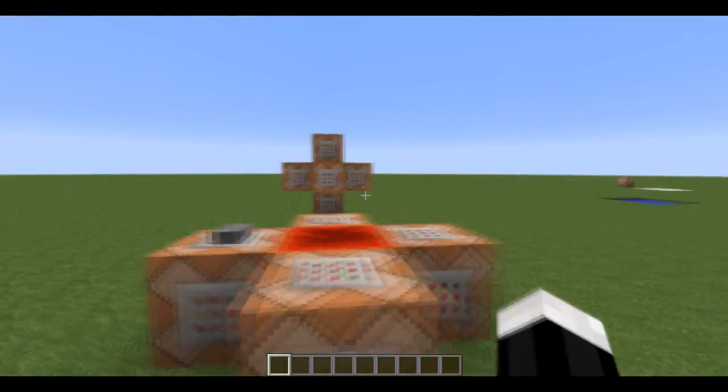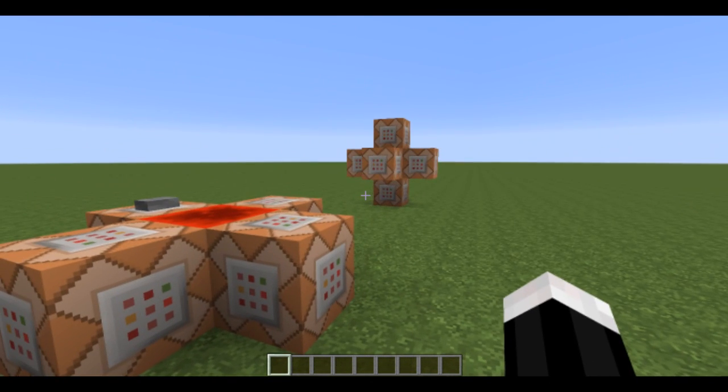Now, what is this useful for? Well, some people don't really like to show their redstone. Some people don't want to give away secrets or allow people to see the inside of another team's base maybe. Because game mode 3, or spectator mode, is going to be very useful for PvP.